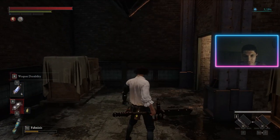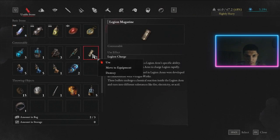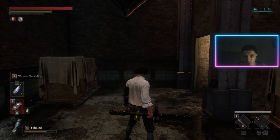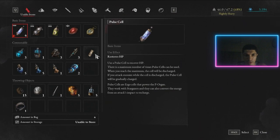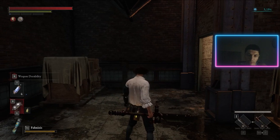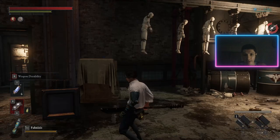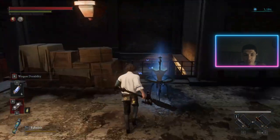It recharges about a quarter — consuming all three gets you close to a full bar, though it's actually a little less than a quarter each. I just used all three of mine, but that's fine — you can buy more with ergo. Use them sparingly and be smart with it.